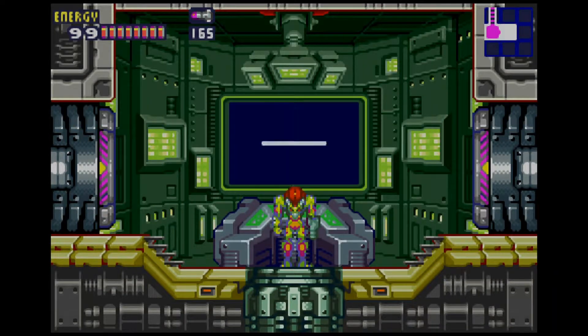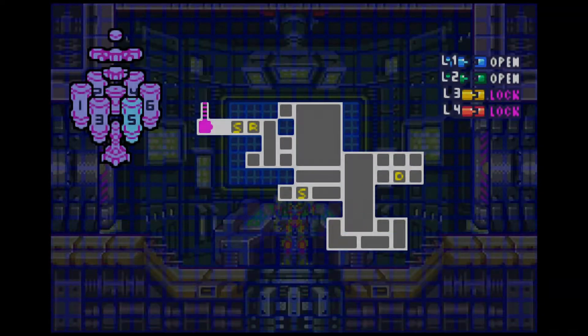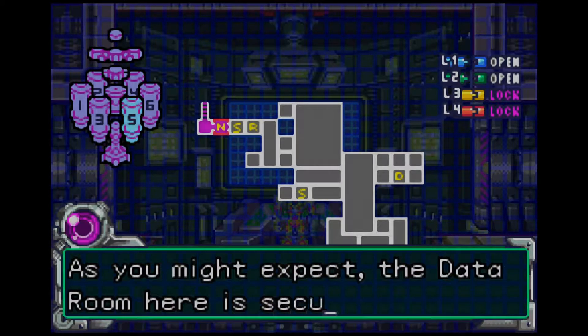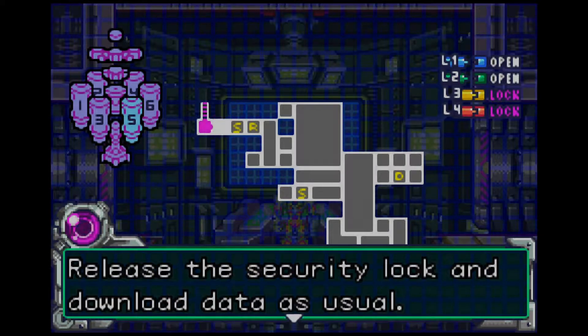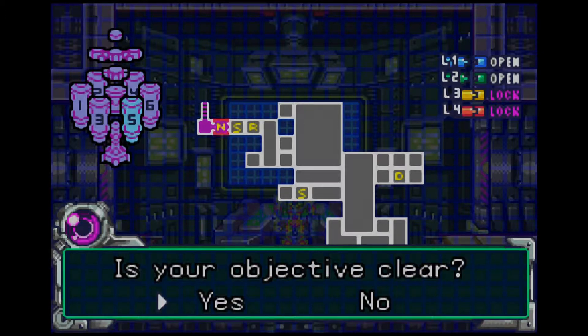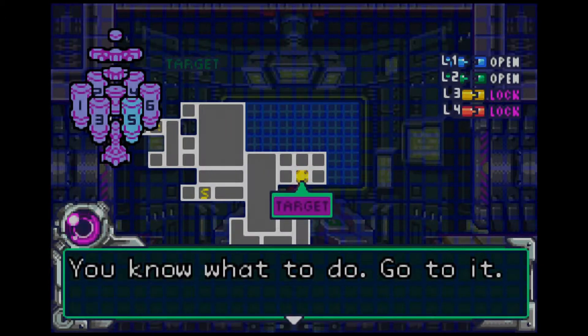Alright. Let's go and download a map. Sweet, we got the map! You need to download data for the ice missiles upgrade, but as you might expect, the data room here is secure. Level 3 security hatches are yellow. Release the security lock and download data as usual. And experiment with those new missiles. They will be helpful. Is your objective clear? Yeah, I think so. You know what to do. Go to it.